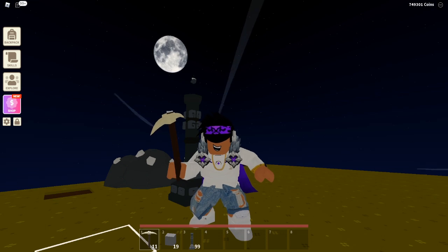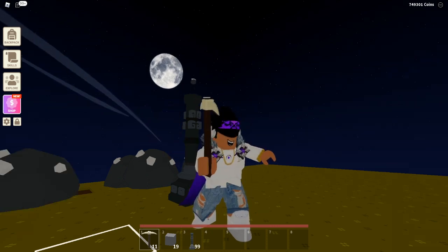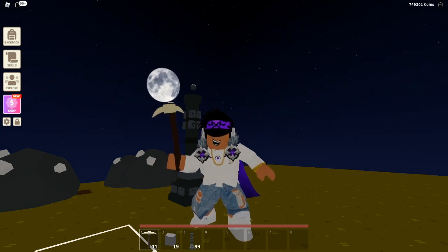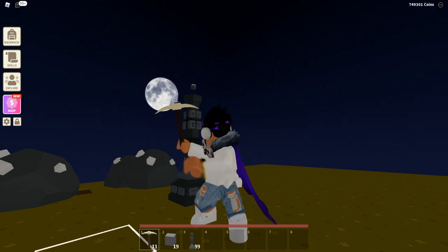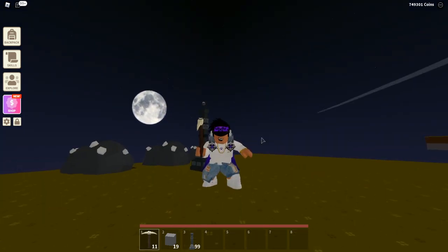Just a bit of extra information: each totem has over 150 possible upgrades, which is really really cool, and your totems will visually update as you level them up. Some other changes in the update: the coin limit has been increased to 1.5 billion, the clouds have been improved, hickory wood is now sellable, and there are bug fixes and performance boosts.